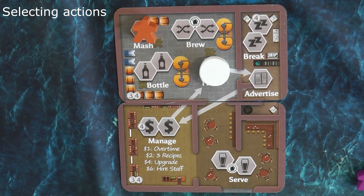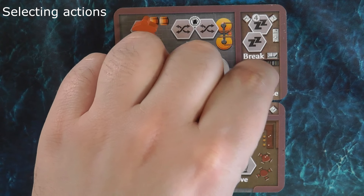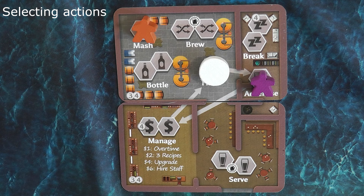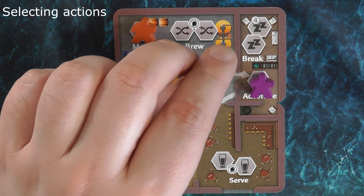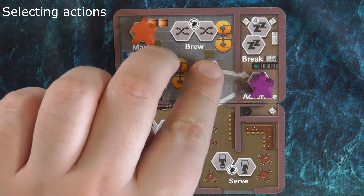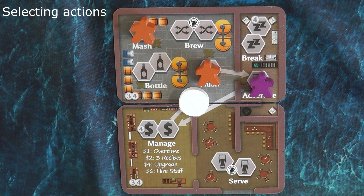Finally, if a player decides to go to a space occupied by the brewmaster, who moves around the board following these arrows during the course of the game, they will be able to take that action but it will give their opponent the ability to take one free brew action immediately, which can obviously help them prepare for bottling another recipe.